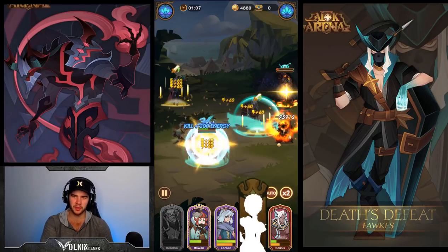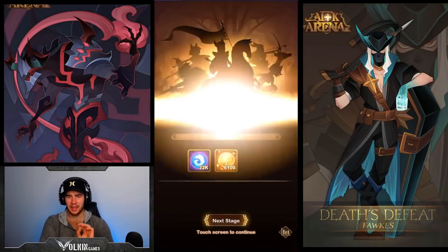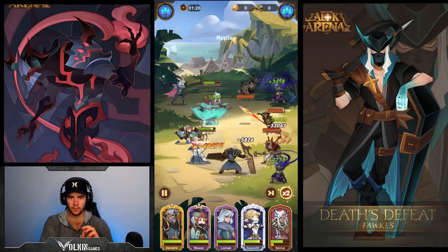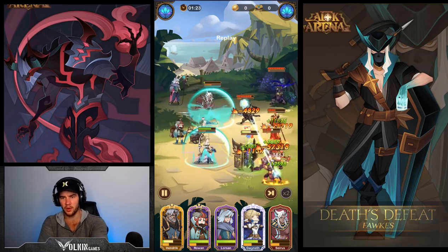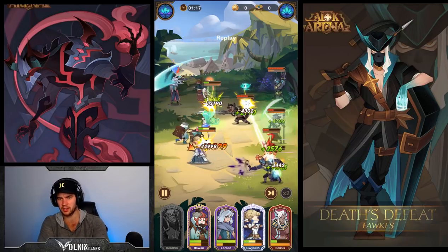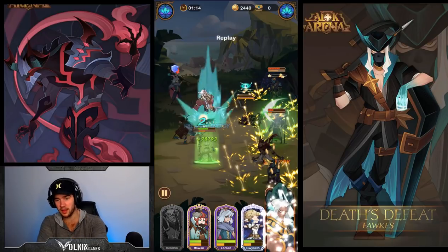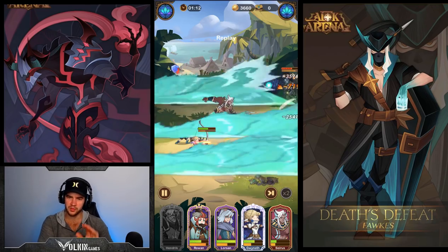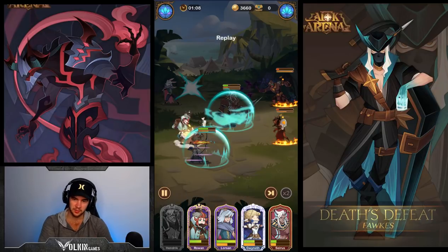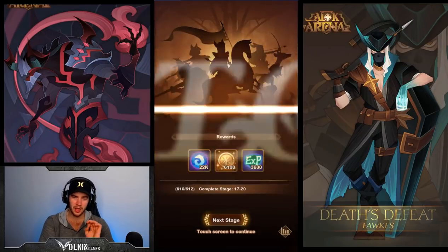Let me replay that one and show you what the ultimate did because due to the enemies being linked it was really really nice. As you can see we get the knockback, we get that chain stun and burning - we did the Saveas below half health with the first arrow. We do the ultimate and because it was hitting both enemies linked by Lawson's skill, they both took double damage from that ultimate. Absolutely fantastic strategy using Lawson.